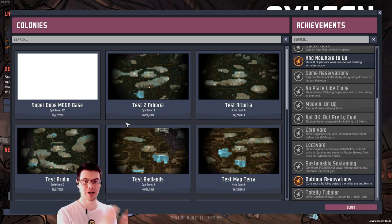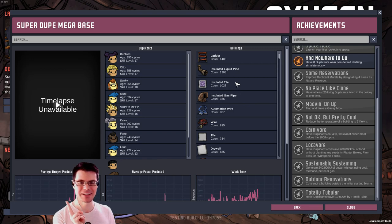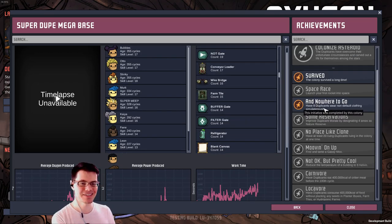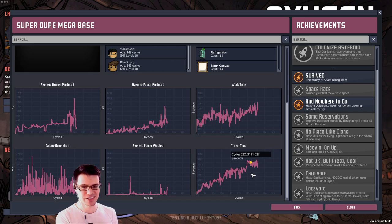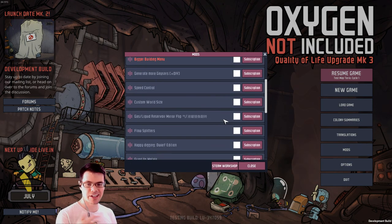If we take a look at one of my current playthroughs in this new test mode — the Super Duke megabase — you can see how many buildings I've built. I have more ladders than anything else, with a close second of insulated liquid pipes and tiles. One minor achievement I've hit is that I have eight duplicants wearing non-default clothing — they're all actually in snazzy suits. The graphs show things like average oxygen output, average power produced, and work time, though this doesn't seem to be balanced per duplicant. As mentioned in the patch notes, there's some stuff for mods that might allow even better mods in the future.